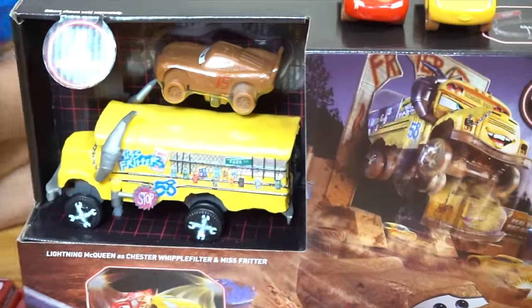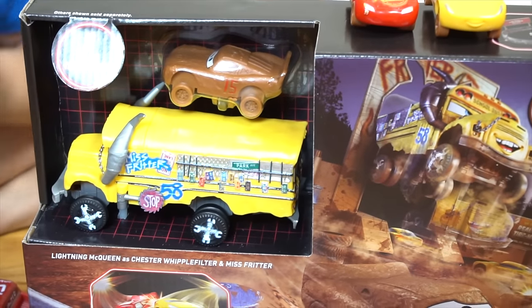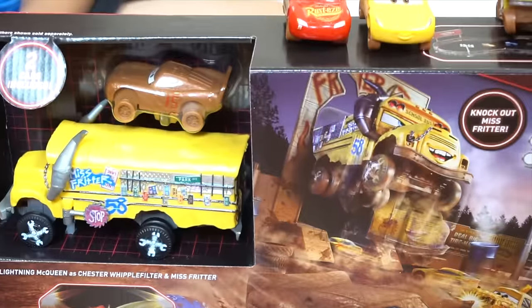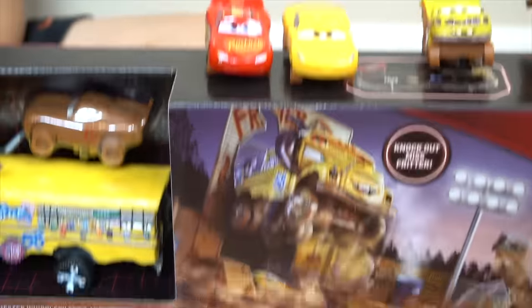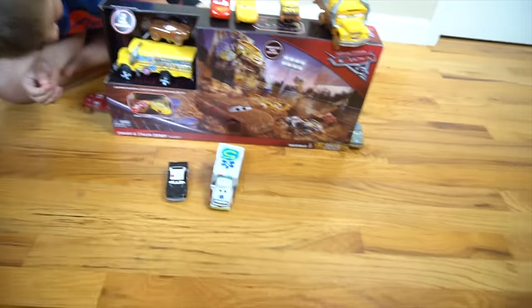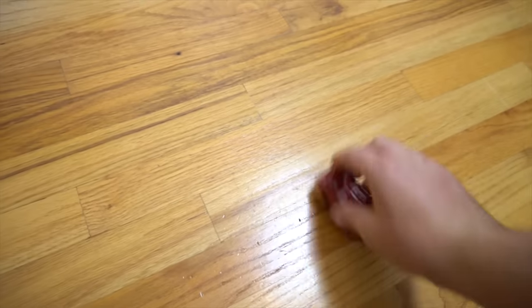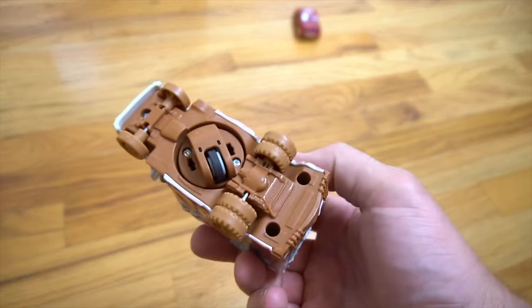This comes with Miss Fritter and who's the brown car? What's his name? Chester Whipple Filter. Chester Whipple Filter, but it's actually Lightning McQueen, isn't it? Look at that - Knockout Miss Fritter with the Crazy Eight Crashers. So these are pretty cool. Show me how these Crazy Eight Crashers work.